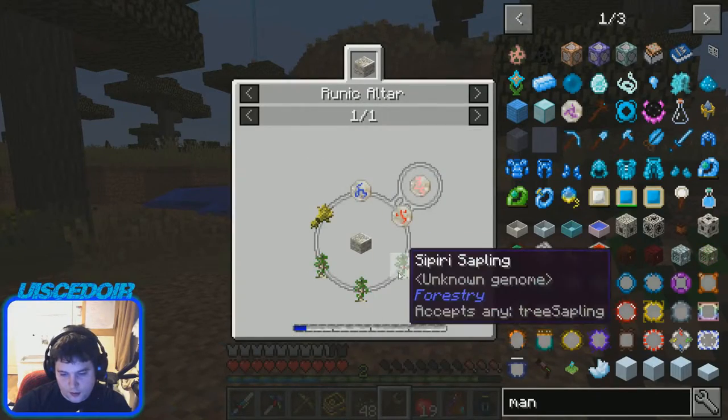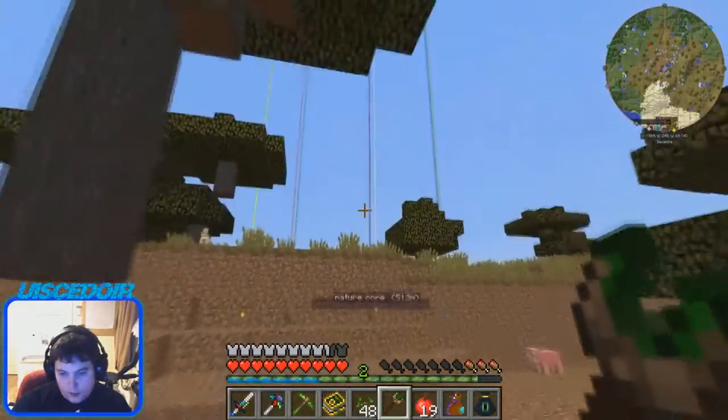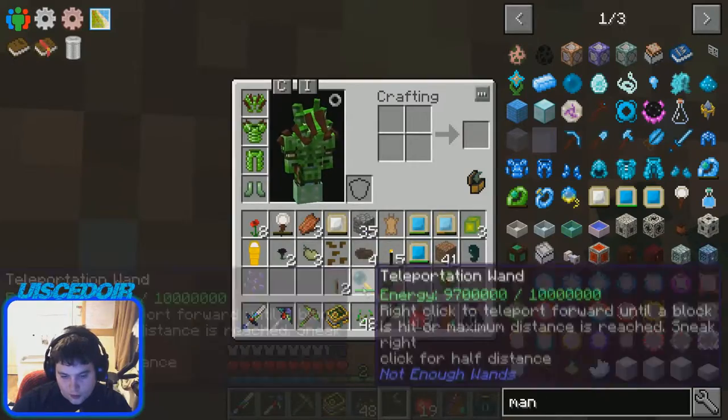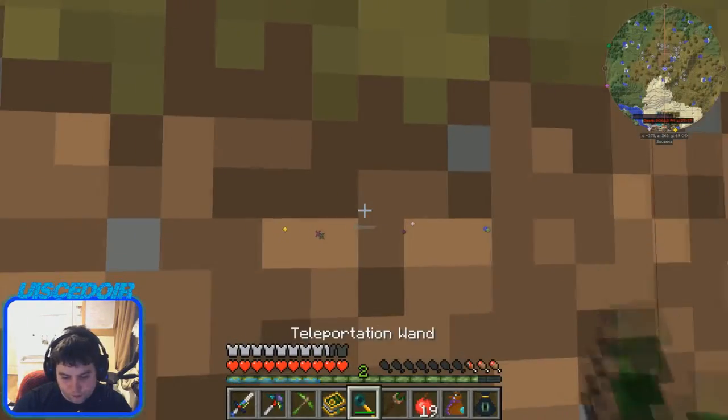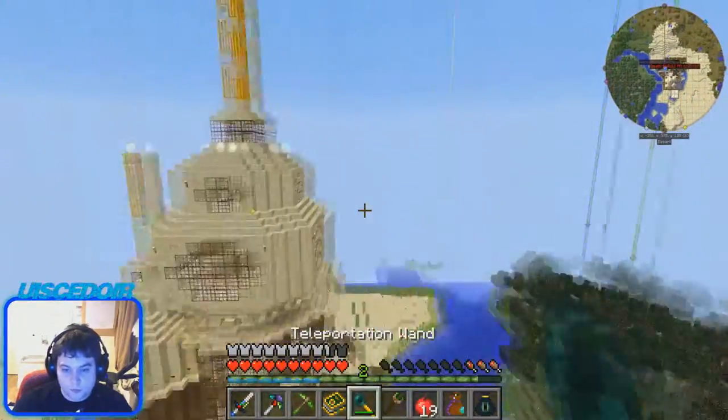If you go here, we need saplings and things. So yeah, that's how you get this, but this is a pretty good item. For builders, this is like an insane item. But anyways, that's this episode, so I will see you in the next one.